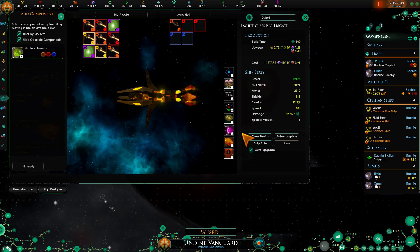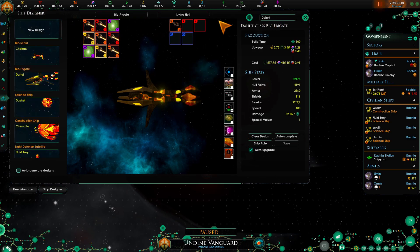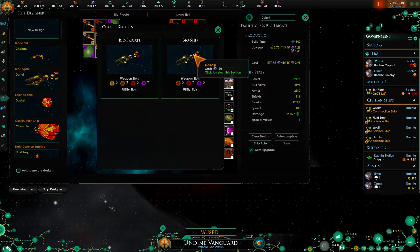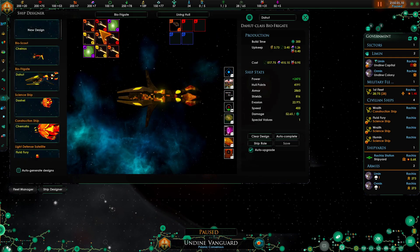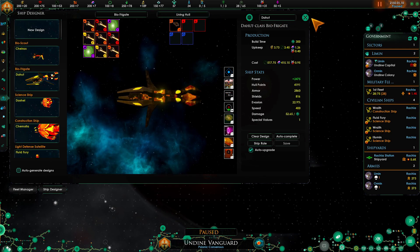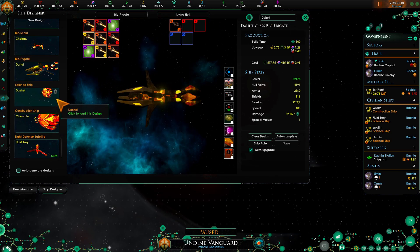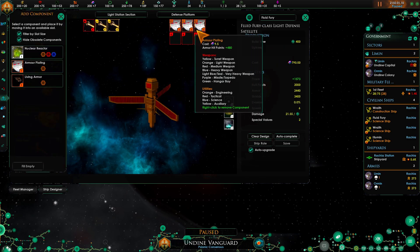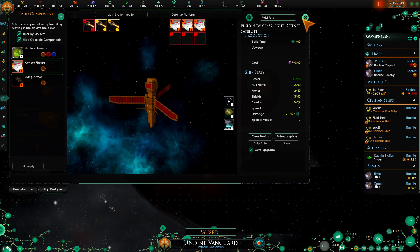Frigates and up will get this bio module, so you get armor regen, hull regen, and shield regen - just daily automatic - and it will go up to a 2 and a 3. We'll go ahead and save this. Eventually we'll have other sections here but we only have that one. Here we have bio frigate which has some small slots, and then bio ship which doesn't. With the bio ship you actually get an extra light slot and two turret slots, so you technically get a little more. As for satellites, we don't have anything to really put on them at the moment so we're going to ignore them.